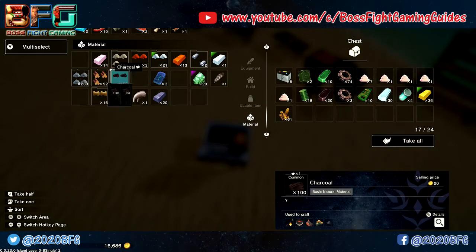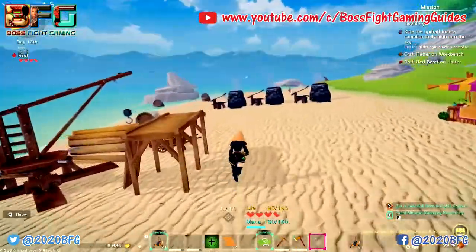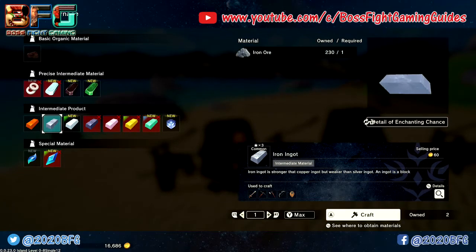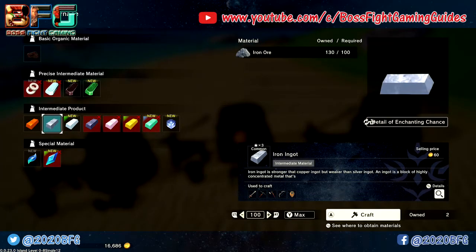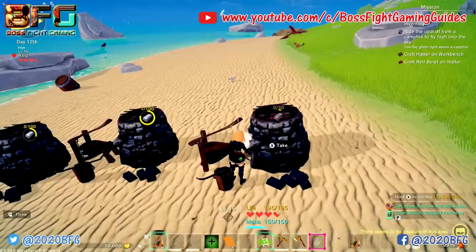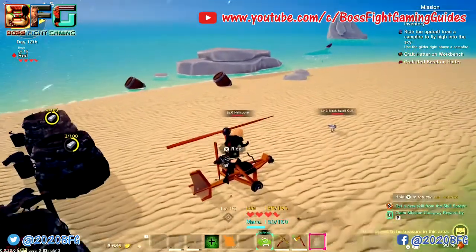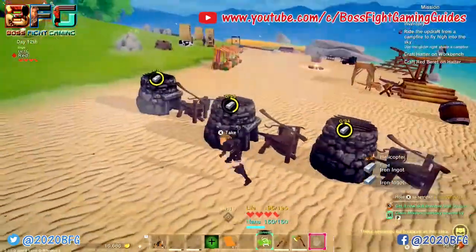I did cut out a large chunk of the video — I was testing methods to get achievements in the most efficient way. You may notice I've levelled up and the home base has changed slightly, but just carry on from where I am. We're going to smelt all the iron we can and aim to have around 200 iron ingots. If you don't have enough ore, nip to one of your islands to collect more.